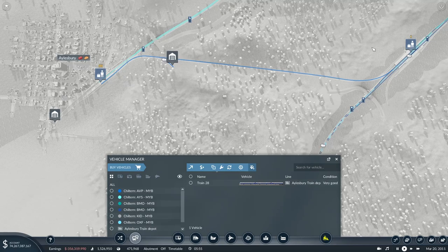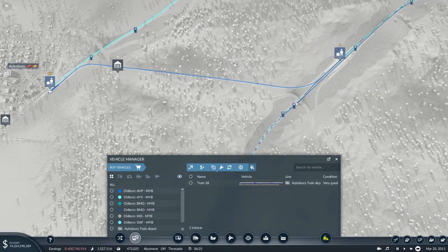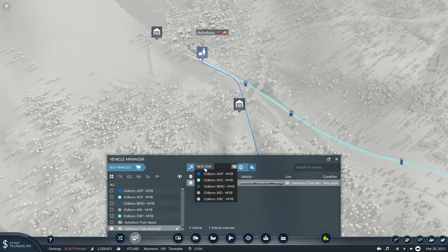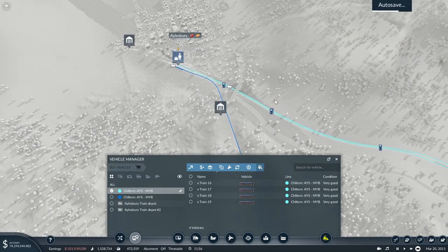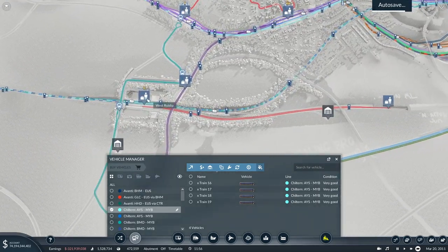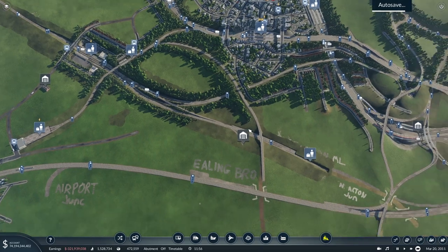I need to check where Aylesbury Vale Parkway actually is - I think I've omitted it. I'll rename the current Aylesbury station and place Aylesbury Vale Parkway separately, around the right location. There might be a short passing loop section as well which could be beneficial. So there are a couple of stations I still need to build - High Wycombe and Aylesbury Vale Parkway. West Ruislip is in place but I haven't built South Ruislip, which I originally thought would have the most trains calling at it.